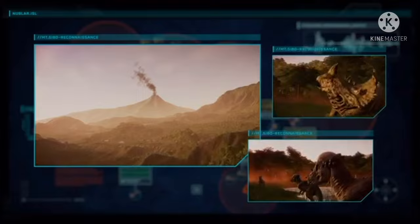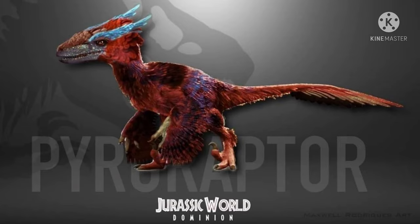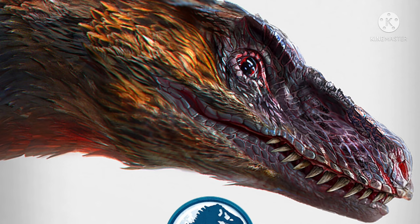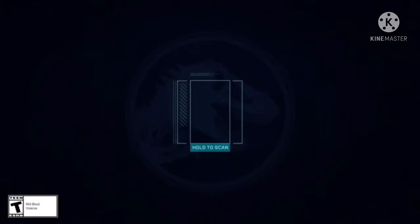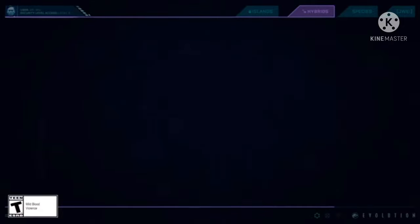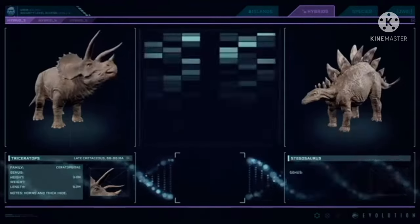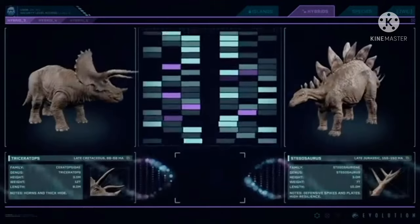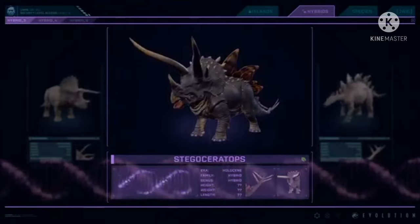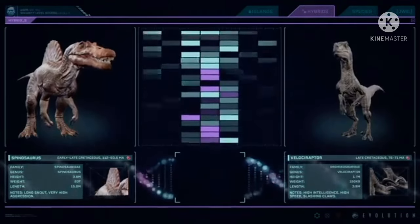Another raptor is the Pyroraptor. Interestingly, the Deinonychus was originally believed to be the Pyroraptor. We have concept art showing it highly feathered — the image I'm showing may not be the final official look, but it shows it looking like a proper bird with real feathers, not proto-feathers or fur-like feathers like the Moros Intrepidus. It's funny to think about, since since the first movie characters like Alan Grant have always talked about how similar dinosaurs are to birds, and now we're finally seeing it.